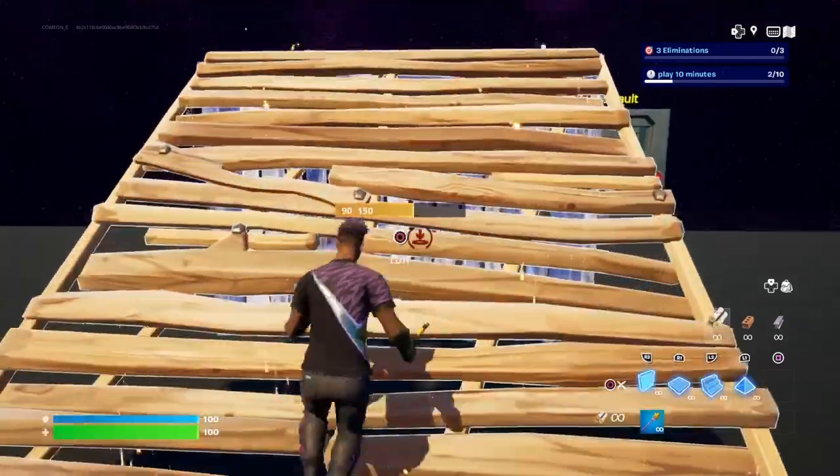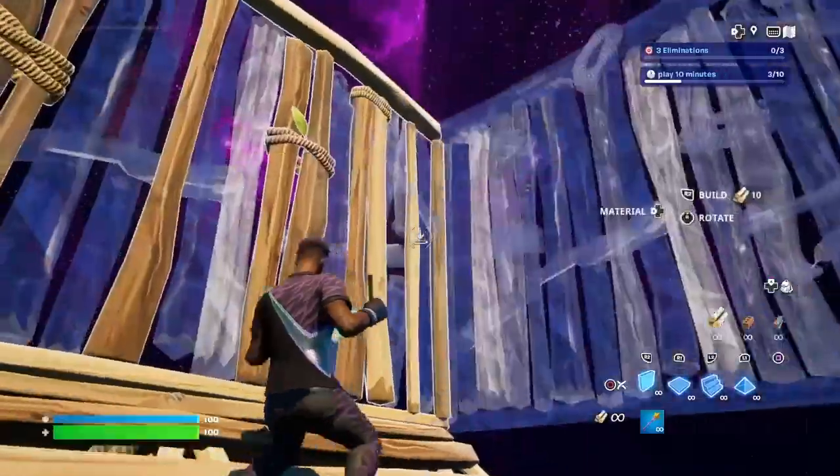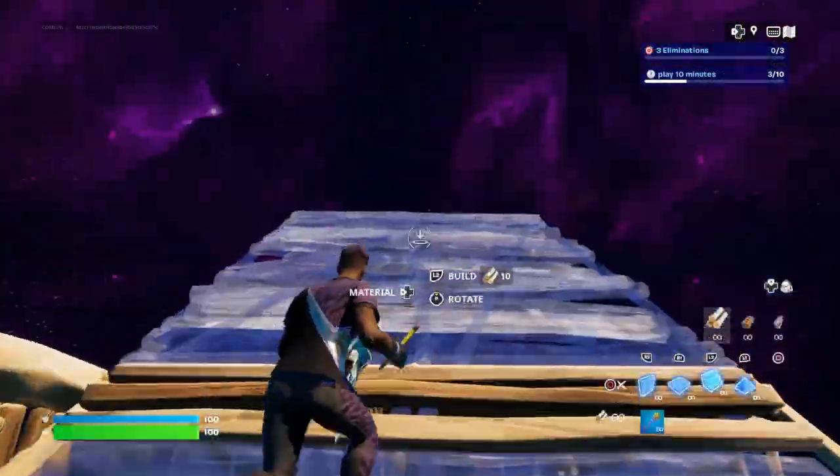The other way — if you want to crank a 90 — just do the exact same thing, but instead of putting the wall here, you're going to put it here and you're going to hug this wall, and then go up like that.